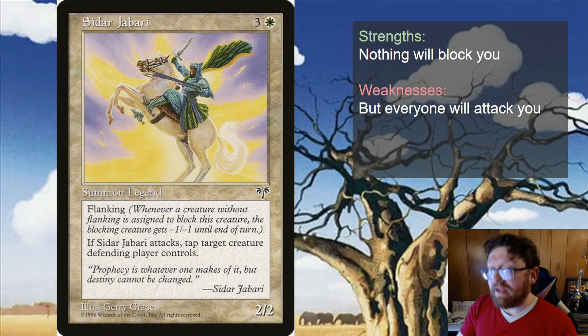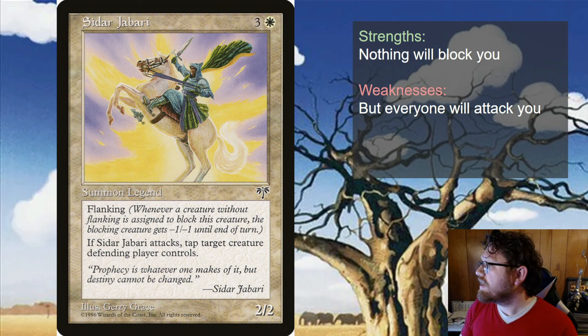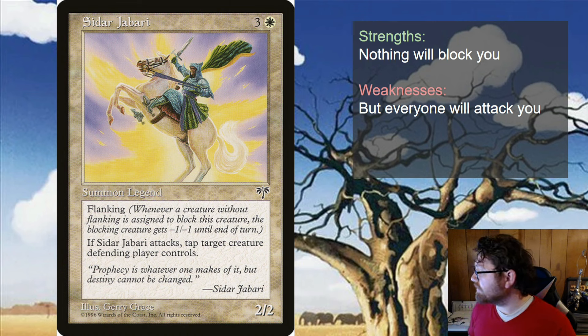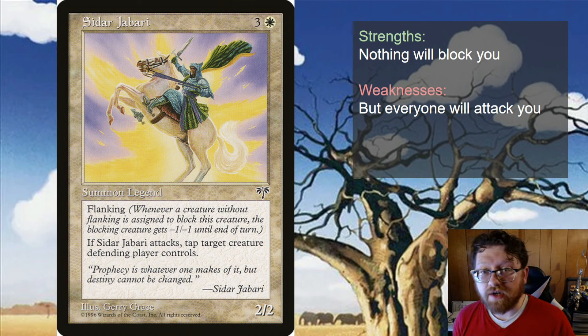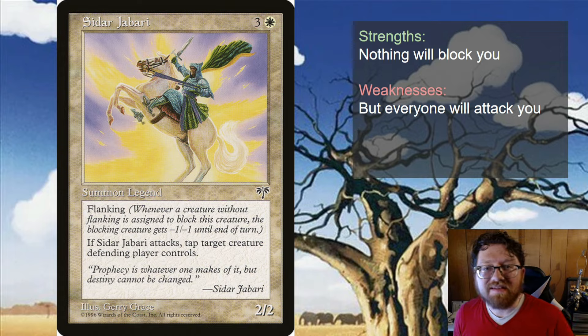However, everyone will attack you in return. You can have enchantments that give your creatures vigilance — very popular and strong in white — so you can defend as well. But you are going to be playing an aggressive commander that wants to fight, so be prepared to fight. Siddhar Jabari is super cool. I cannot wait to build a flanking knight tribal commander deck. Let me know if you guys have built one or know anyone who has. Let me know also if there's anything I missed with Siddhar Jabari, any cool synergies with the attack triggers. If you want to see more Magic the Gathering content, make sure to like, comment, subscribe, and hit the bell. And as always, I'll see you in the next one. Bye!